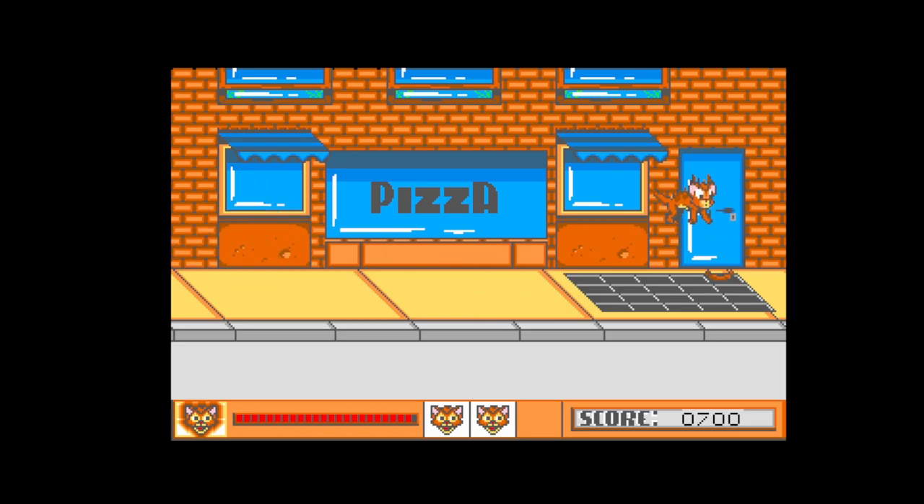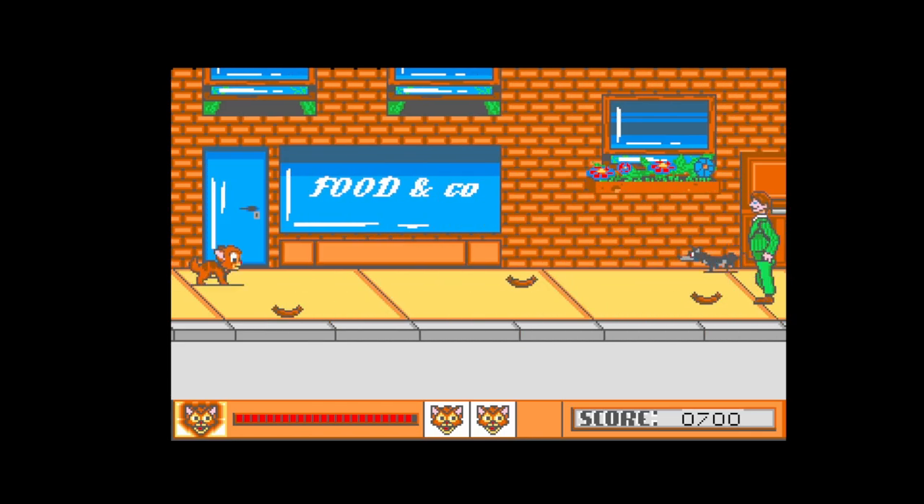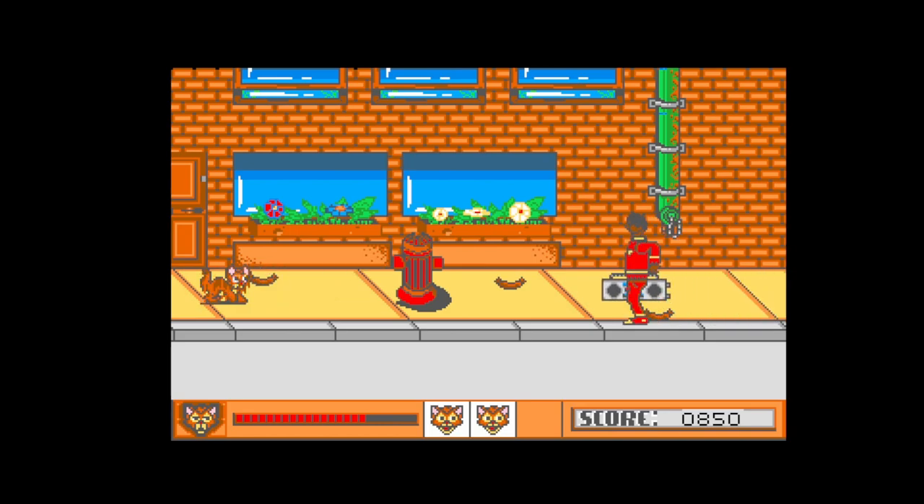Pizza parlor — what happened there? So we've got food and company here. I need to try and get past this dog and this man. It's always the same man and the same sprites spawning all the time from the right. The game's a bit dodgy, a bit lackluster — it doesn't play that well. It's quite annoying when you keep bouncing off the baddies like that.